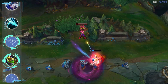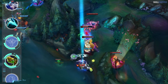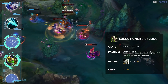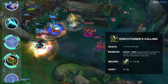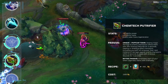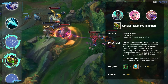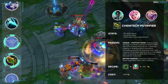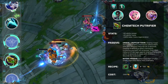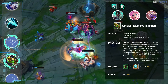Support players are still heavily sleeping on Chemtech Putrifier as a second or third pickup. By building this item on your enchanter supports, it allows your ADC to completely bypass building an Executioner's Calling, saving your ADC 800 gold and allowing them to hit their mid-game spike way sooner. Putrifier now gives your teammates grievous wounds on their next attack after you shield or heal them. It's a great pickup on any enchanter support, but even more of a must-buy on champs like Karma, Seraphine, and Soraka. For example, Karma using a Mantra E in a team fight with Putrifier will give her whole team grievous wounds and ensure the target's healing is reduced without question.